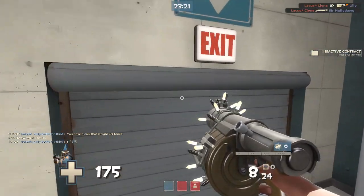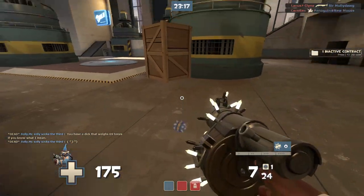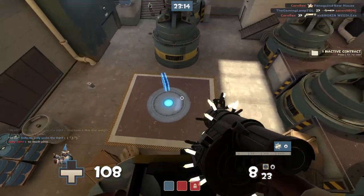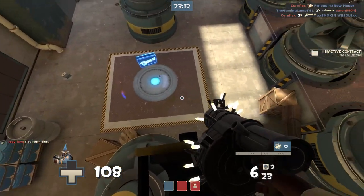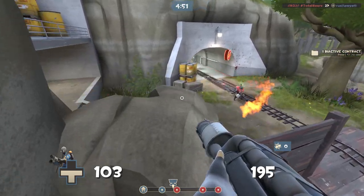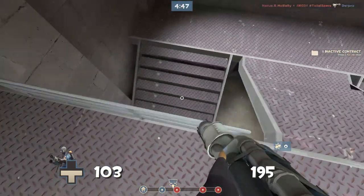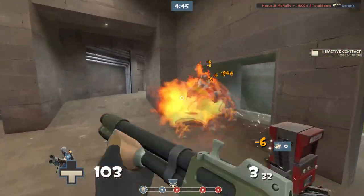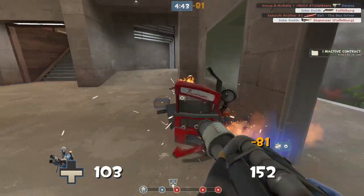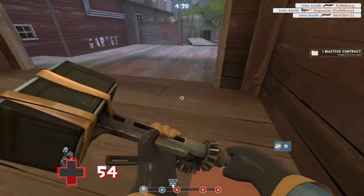This is another great spot above the last point on Powerhouse — it just lets you spam down and basically kill everyone beneath you while they very rarely see you up there. I'm going to try and make another episode focusing on both that map and Borneo in a little while, because I actually found it extremely hard to find spots on those maps, so I want to take a bit more time to explore them. But as always guys, thank you so much for watching. I hope you enjoyed, and I will see you legends in the next one. Bye-bye.